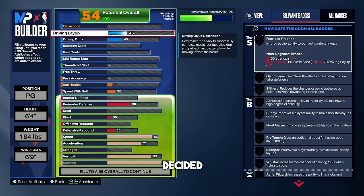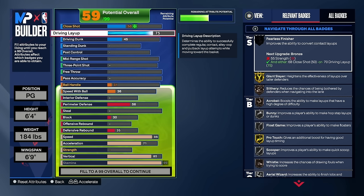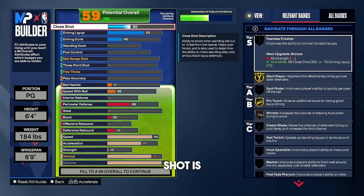For your driving layup, I went with a 75. If I could have gone with a 76 I would have, to get that silver acrobat, but I ended up going with 75 — you could also go 74, it's basically the same badges. I went with 75 because that was my last leftover attribute. With a 75 driving layup, your close shot is going to go up to a 50 naturally, so leave it at a 50.